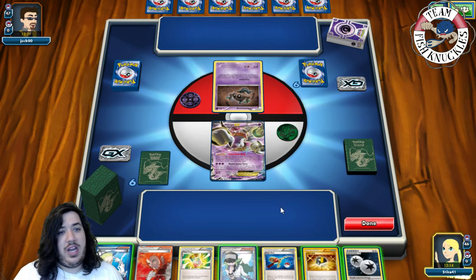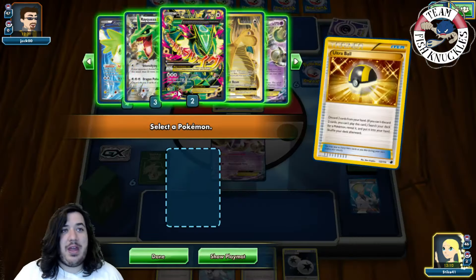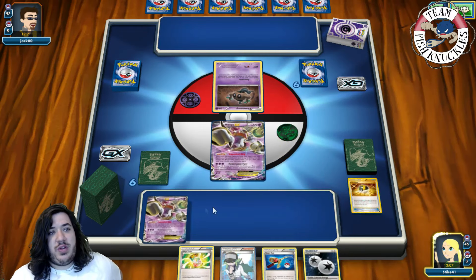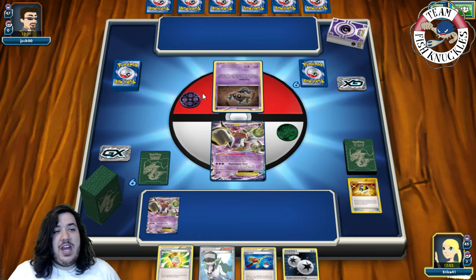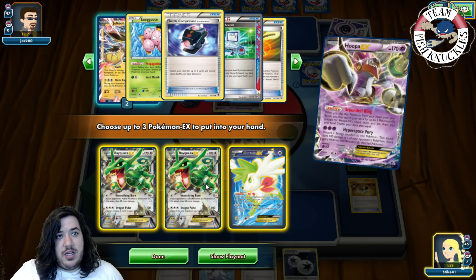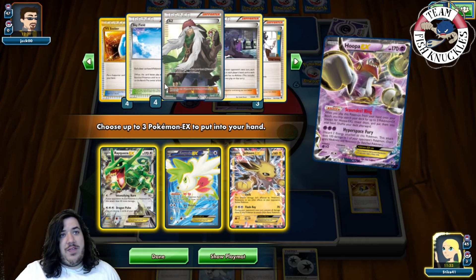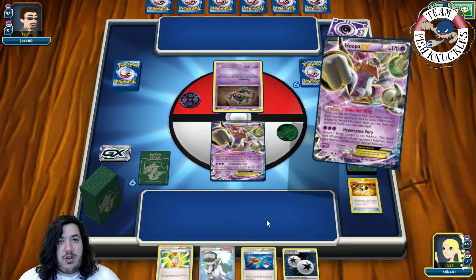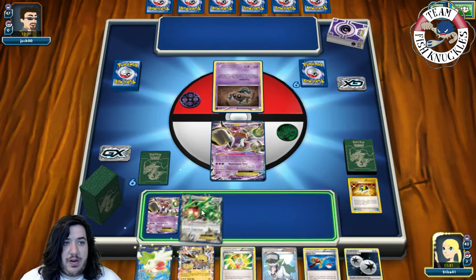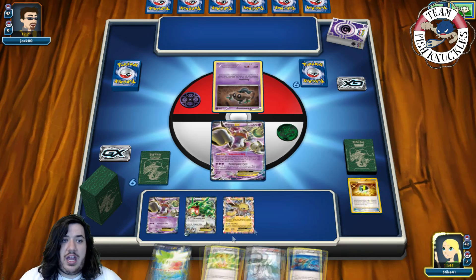With Hoopa we'll grab cards via Scoundrel Ring, searching for three EX Pokemon. Looking at our deck: Rayquaza, Rayquaza, and Shaman. We'll grab those three. We have Escape Ropes, AZ, and Flowstone in there — lots of outs to draw good cards. We'll put down Rayquaza, put a DCE in the active, put down Jolteon, and Shaman setup for three new cards.